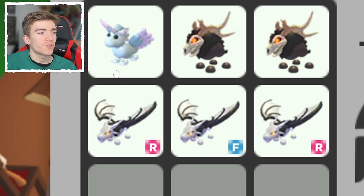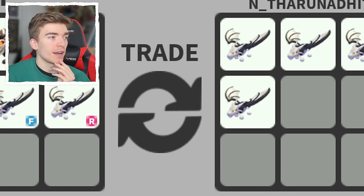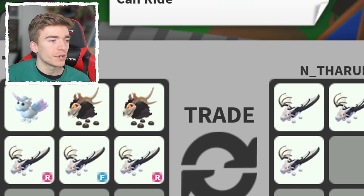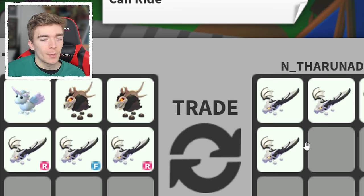This next trade is actually really interesting — I've not really seen a trade like this before. They're trading two dire stags, an alicorn, and then a ride, a fly, and a ride vampire dragon. And in return, they just got four vampire dragons. There are some players who prefer to get no-potion pets since they technically have a little bit higher value on special tier pets, which is why trading for this might be kind of useful. So they technically traded the top three for an extra vampire dragon. I'm going to say this is a win, but they did lose the ride and fly potions.